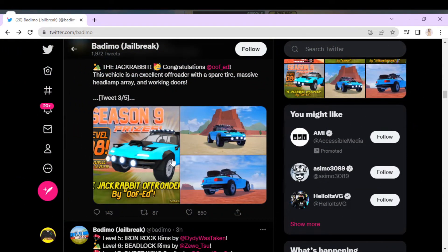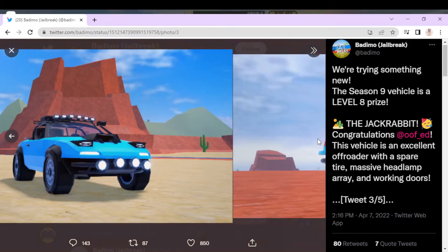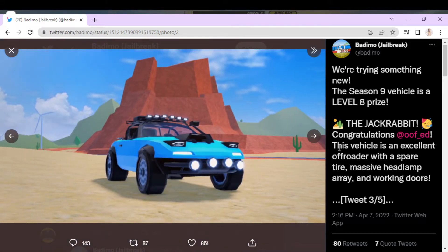And here's the curveball — the car is level 8, which is my biggest complaint. I absolutely hate it — not the car itself, but why is it level 8? Usually the car is level 8, and it's by oof ed. I like this area right here; the hood details look awesome. Oh my gosh, they removed the bumper — that looks so cool! This vehicle is an excellent off-roader with spare tire, massive headlamp, and working doors. Yes!